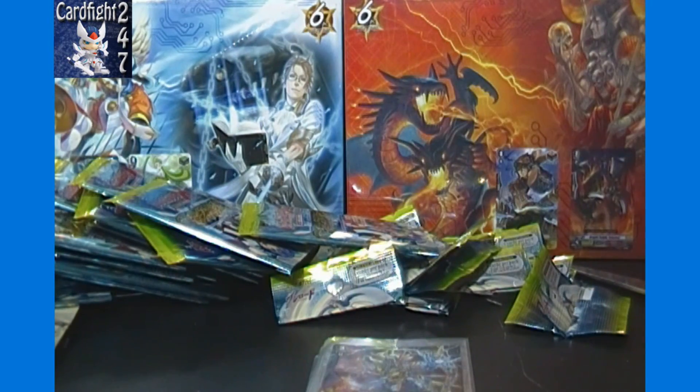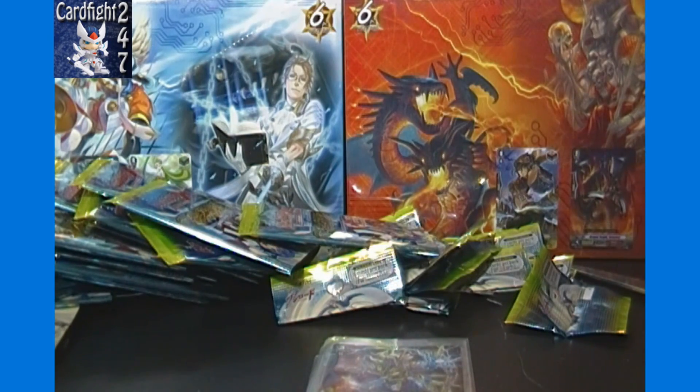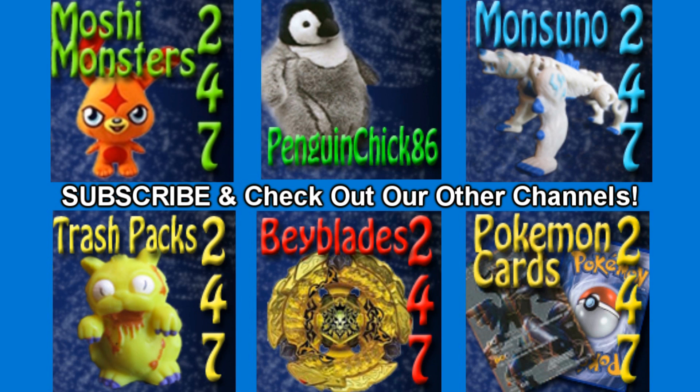If you haven't already done so, please subscribe — you can then get email alerts for all of our future video uploads here on Cardfight 24-7. Give this video a big thumbs up for an awesome box opening of Breaker of Limits with an SP and a Blondazelle Triple Rare — very awesome box. Check out ToyGamingEmporium.com for all your Cardfight Vanguard and other toy and gaming needs. Singles for basically all available English sets should be in stock. You can also like us on Facebook at Cardfight 24-7. Links for all that are in the video description box below. Thank you all for watching and I'll see you all next video.